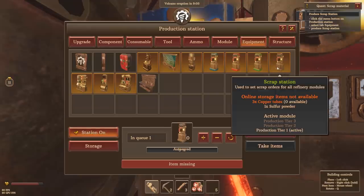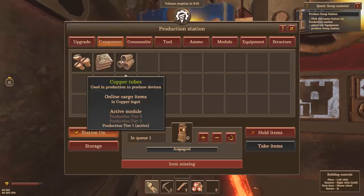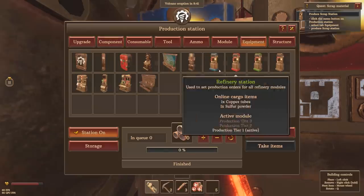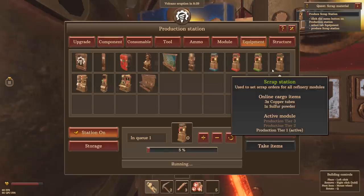For this scrap station I need three copper tubes. I'm going to make like 15 of these just so I have them in inventory for later. Once that's finished off, I think we could make a strong argument that another production module would be a really good idea too, so we're not bottlenecking ourselves waiting for crafting. There's our scrap station right there — it's going to take us a second to get that done.